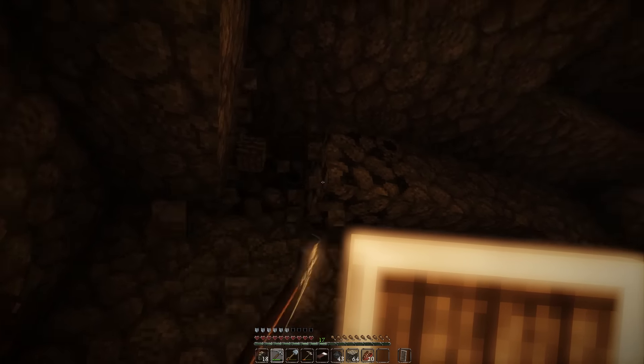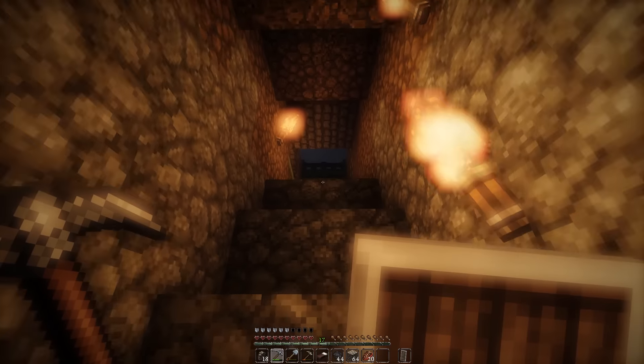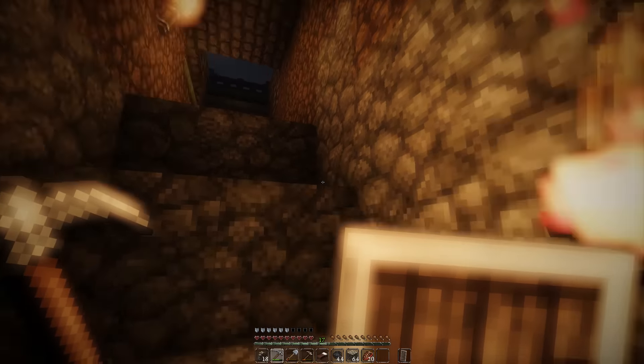But now we know what gold looks like, we can keep our eyes peeled along the walls and have a better idea for when we see it. I bet there's a ton down in this ravine but it's too dangerous - there's so much lava and we're just blinded by it. I need a lot more torches if I'm going to come down here seriously. Let's get back up to the top and make our house. It's raining and it's also night time, so I'm going to throw down my bed and have a quick sleep down here to get rid of both the rain and the dark.